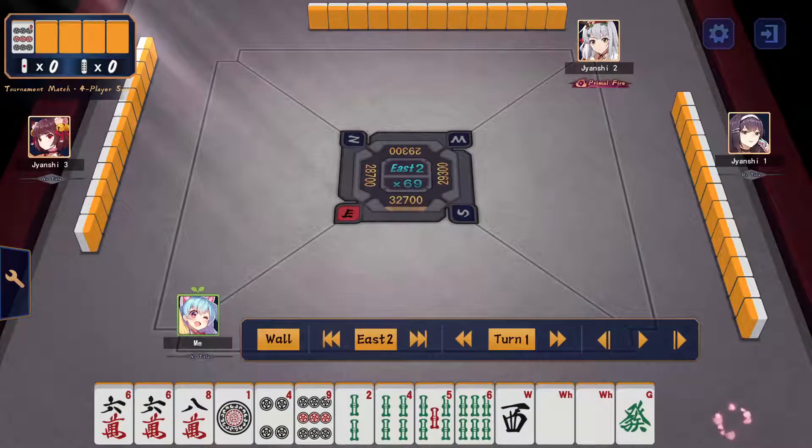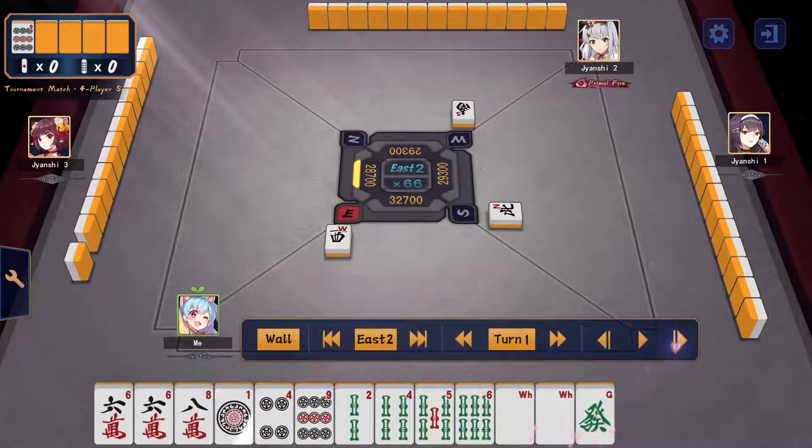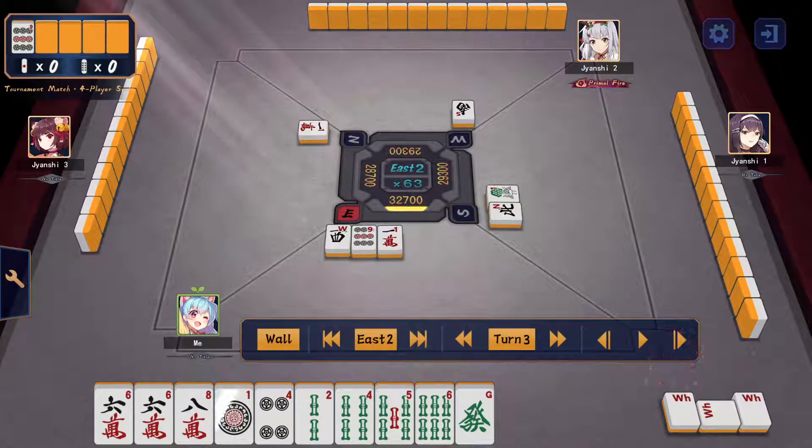Second round: I start off with one dora and a pair of white. I get rid of other people's seat winds first. Being the dealer means I definitely want to be pushing this hand a lot more aggressively than I usually would, so I go ahead and pon the white here.